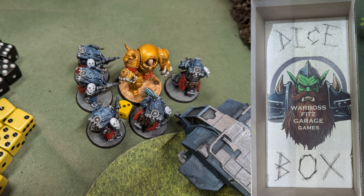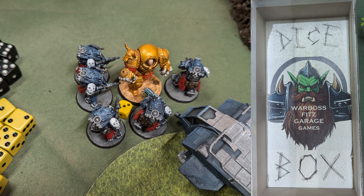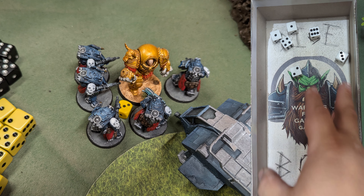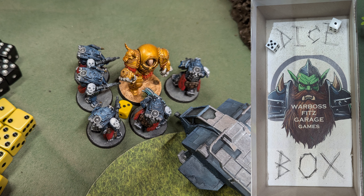You get to attack first because you started the fight. These are Blood Brothers — I've got Furious. Furious means that whenever you roll to attack, if you roll a six, you get an extra hit. Five close combat weapons, attack one, so I got five dice, need threes, sixes are extra. You get five hits. He's going to save on a three — he takes two more, so he's got one left. The destroyer has six attacks hitting on a four. Two hits at AP four, saving on a six. You lose two guys. Another morale test — he fails, and passes with the reroll.